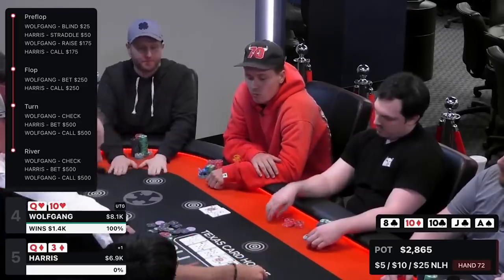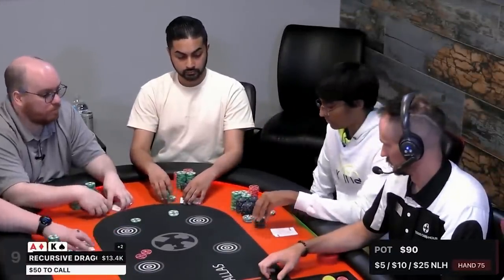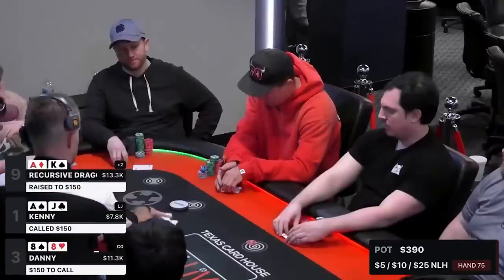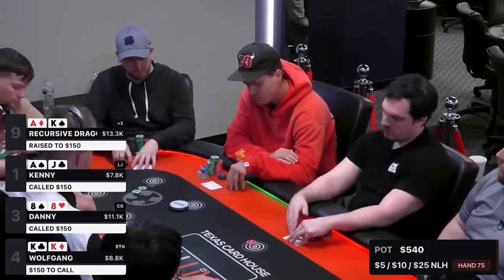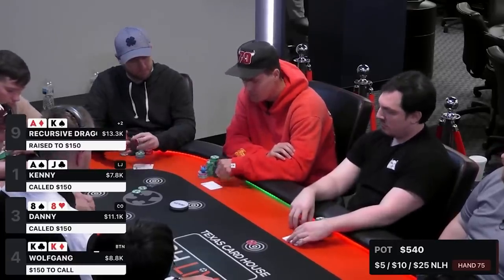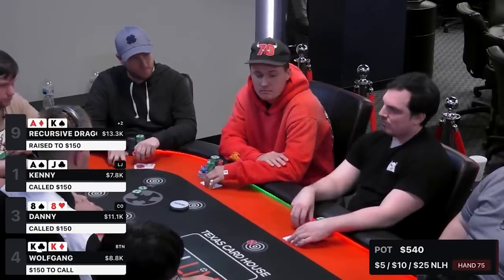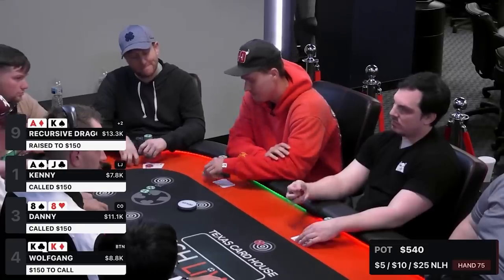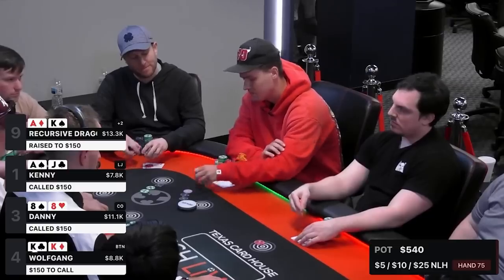Alright, there are two main hands that make up this vlog and we're stumbling right into the first one. Recursive Dragon raises to $150 from the plus-two position. Kenny puts in the call. Danny puts in the call with pocket eights. And look at what I have — pocket kings, from the button. We have a $150 raise and two calls. This is going to look like a squeeze all day, especially from the button, because if anyone calls I'm going to be in position.